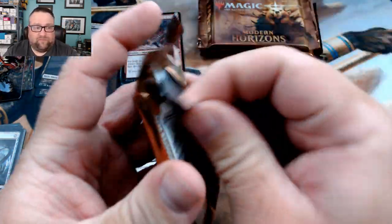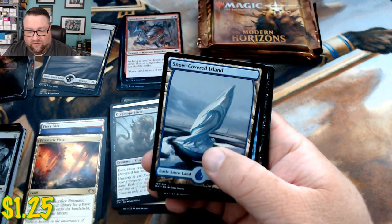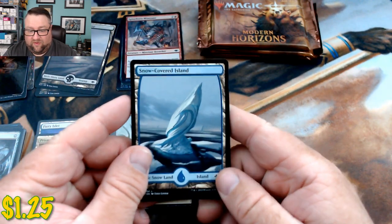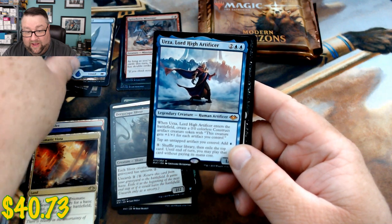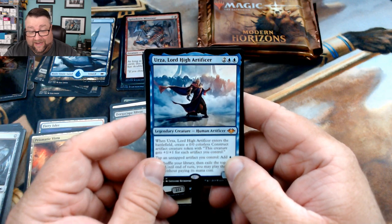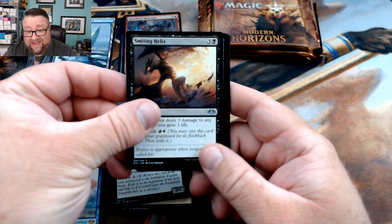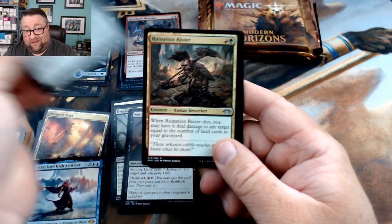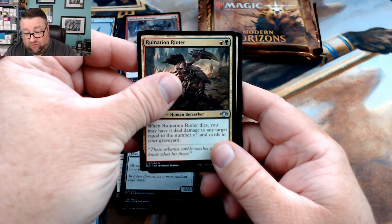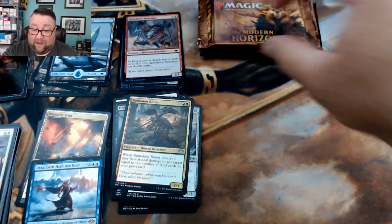If I don't open a foil Dreadscape Sliver, I'm gonna have to buy one. Let's see this next pack — we get the elemental token, another one of those, a snow-covered island, and then we got Urza! Winner winner chicken dinner — got ourselves a mythic! We also got Smiting Helix, Ice-Fang Coatl, and Ruination Rioter.